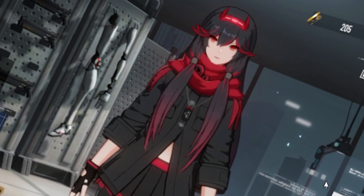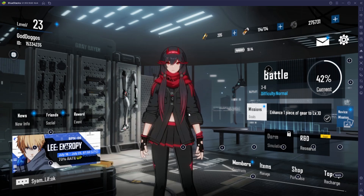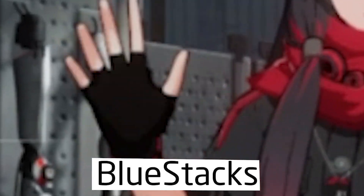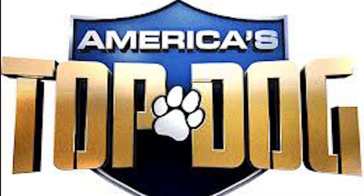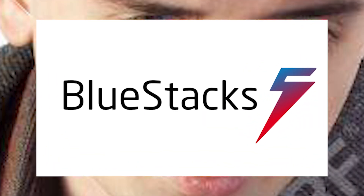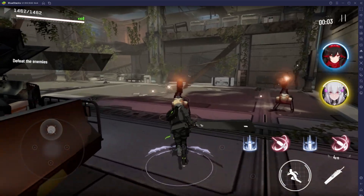But hold up! Have you heard of how you can play Punishing Gray Raven? Allow me to enlighten you. Bluestacks 5! Bluestacks — the top dog of Android gaming on PC! Hate your phone? Give it to me and download Bluestacks 5, the world's leading mobile gaming platform.